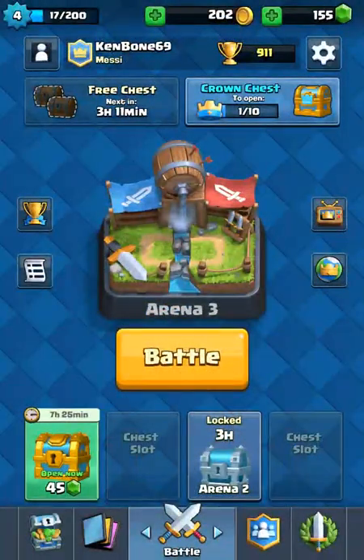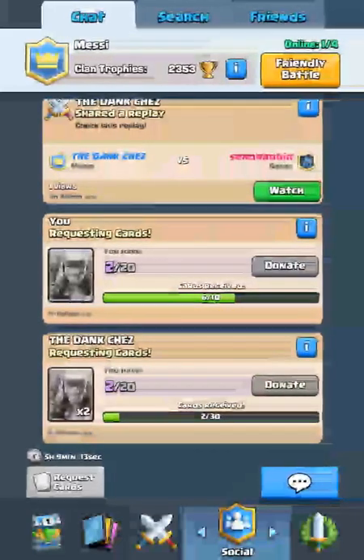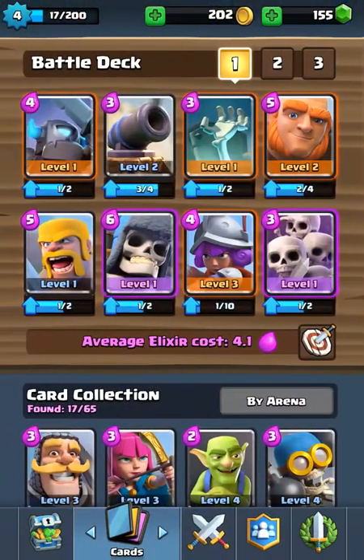Hey guys, KenBone here, and today I'm really psyched because my trophies are at 9-11. Because of that I was thinking I could do a challenge. My buddy the Dankchez is in the royal arena and I'm gonna try to beat him. It's gonna be great — I've never faced someone like this before, it's gonna be a real challenge for me.